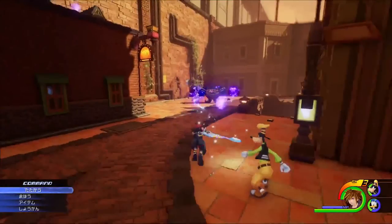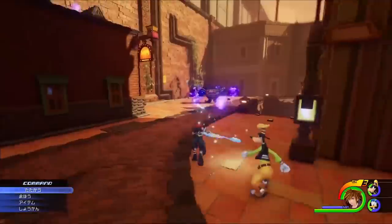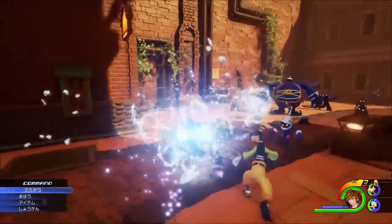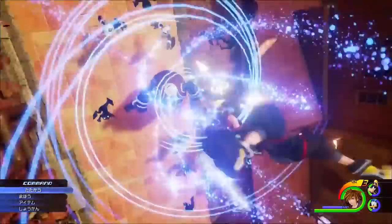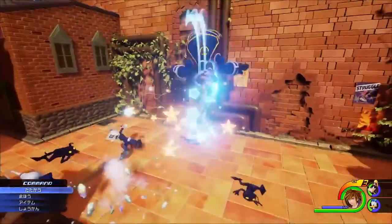And now we are in Twilight Town. Notice the entrance to the mansion is still sealed, like the D23 demo. What's really interesting here is that the movement is super flexible — Sora casts Blizzard and then grinds and jumps on the Blizzard that he casts, and then while in the air goes into another blaster transformation. We also see Flowmotion return for a brief snippet.